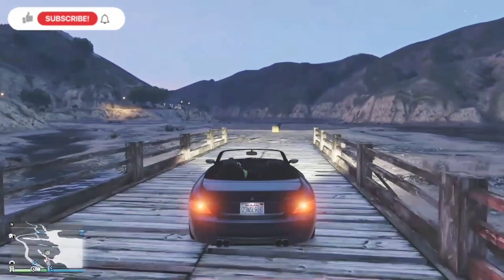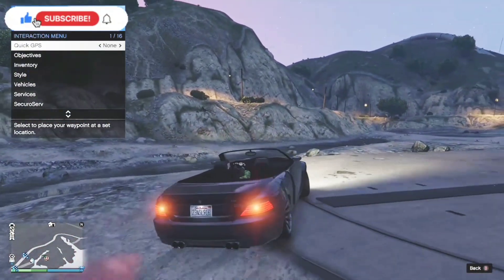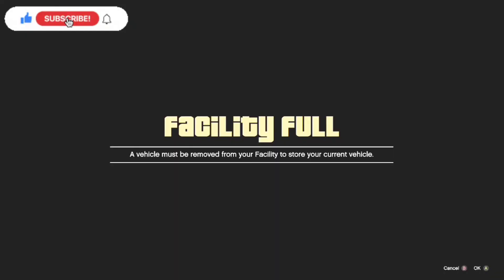Make sure you've got a civilian vehicle and your facility is full guys. Bring up your interaction menu so you can park perfectly square on with the facility and go over the yellow dot. Let go of the interaction menu and you should get the facility full sign just like this guys.